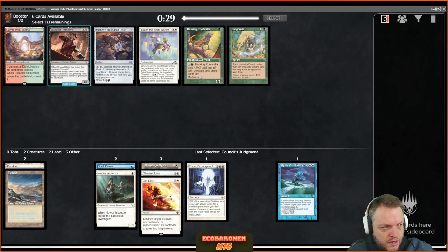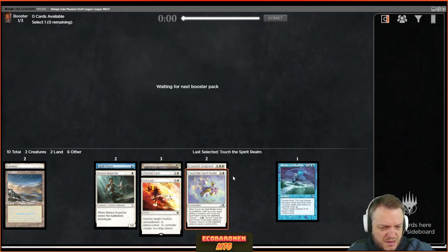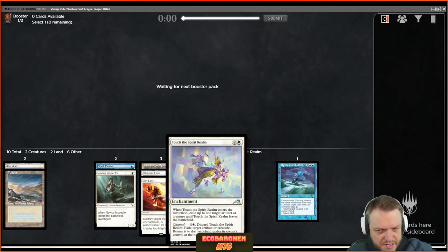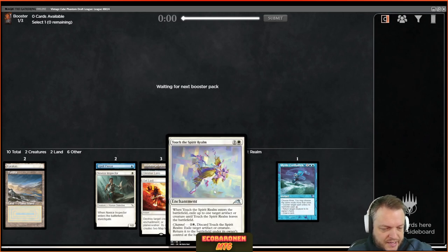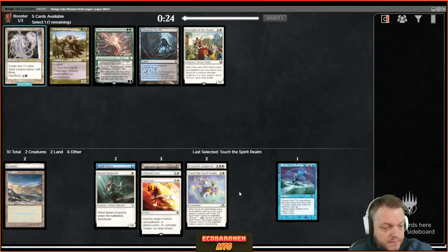The blue splash is hanging on by a thread. Let's take Touch the Spirit Realm here. If I play mono white I might need it to have enough playables, but it is just nice — hard removal, get rid of whatever, and you can do good stuff with the channel ability like saving your own guys. Cards like Palace Jailer or Solitude would look great alongside it.